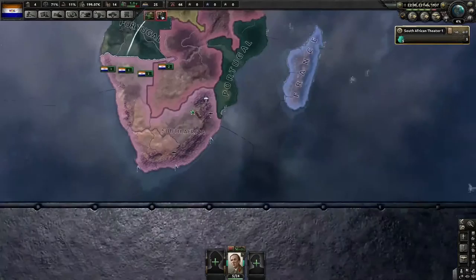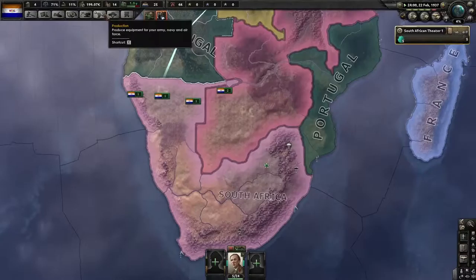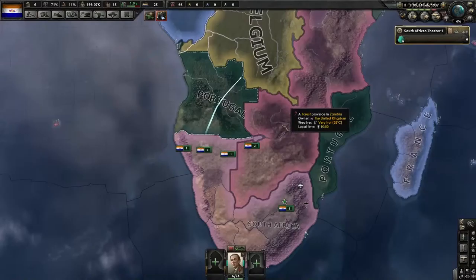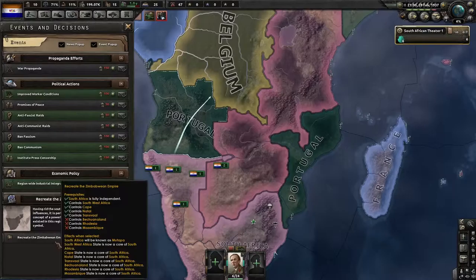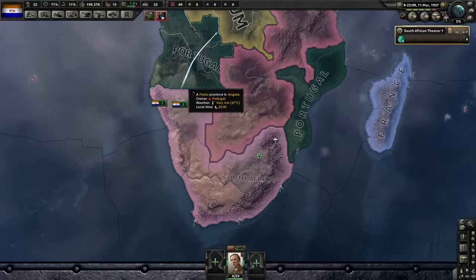Hello everyone, my name is Fadius Gladius and welcome back to Hearts of Iron 4. Today we are going to be playing as South Africa. Last episode we've been waiting around and getting our army built up. Our main plan is to take out Portugal so we can form the Zimbabwean Empire — if that's how you pronounce it, please roast me in the comments.